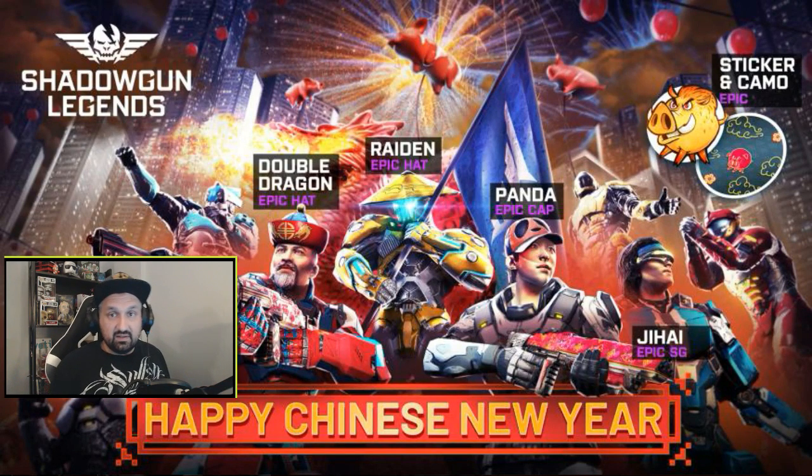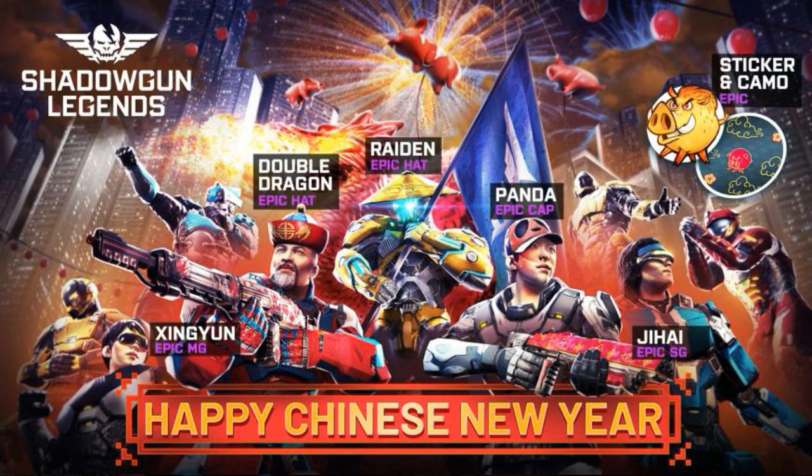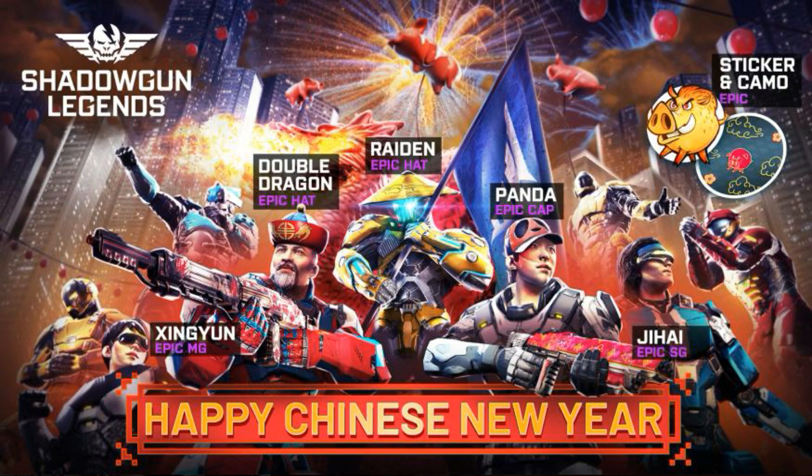The rewards were already revealed yesterday: we're going to have three hats — Double Dragon, Radian, and Panda. The panda cap is interesting because the baseball cap was rare — it was only a pre-registration reward — so now we have a reskin, the panda epic cap, which is pretty cool. We also got two weapons: a shotgun and a machine gun. You can see on the picture the Xinyun epic machine gun and the shotgun on the right. We also got a sticker and a camo — the Piggy sticker and a paint called Pigs Can Fly, with clouds and pigs — a camo you can put on your weapons.